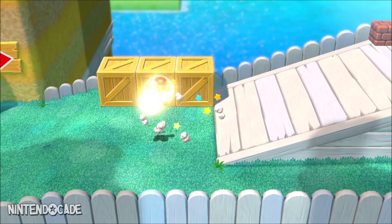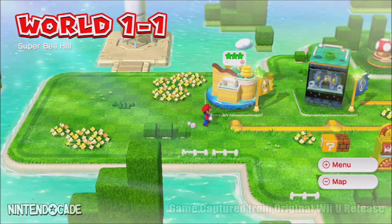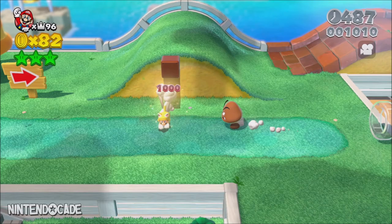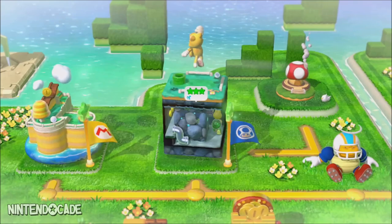To find any secret warp pipes, you will need to first obtain the Cat suit ability for any character. In my case, I'll be using Mario as an example. You can get Cat Mario by playing the first level of World 1 or any level that gives you this ability. Just play through the level and obtain two Super Bell power-ups. I suggest you obtain two in case you make a mistake and lose the ability by touching an enemy, giving you a backup.